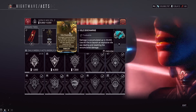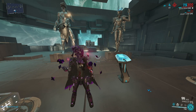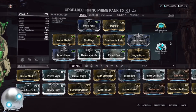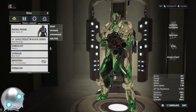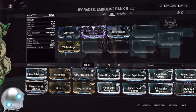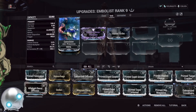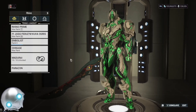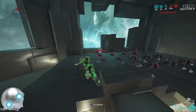That 30,000 damage is not affected by anything — even Rhino Roar doesn't affect it, which I find mind-blowing. Mods don't apply to that 30,000 damage, multi-shot doesn't apply to it. Basically nothing works. If you're trying to mod for the actual Vial Discharge alt fire, unless they fix it, you're just getting a Riven for the beam to build up the charge meter faster.